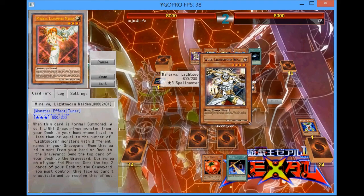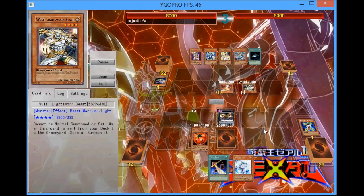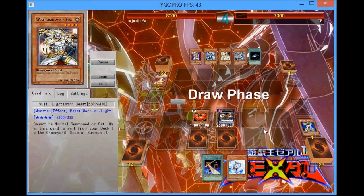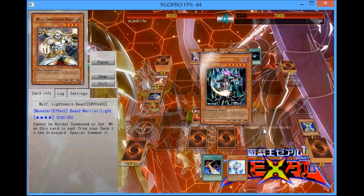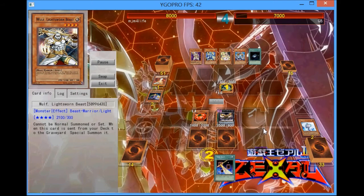He's going to go for Minerva, then mill Lyla or Wolf. I could have activated Vanity's there but I didn't really feel like it was necessary. I'm going to summon Mystic Tomato and attack. Another reason why I wanted to do that is because I was hoping to draw into another Level 4, because two Key Beetles protecting each other is just too good. Now he top decks into Chaos Sorcerer, which normally would be bad for me, but I have the Veiler so it's not even a big deal.